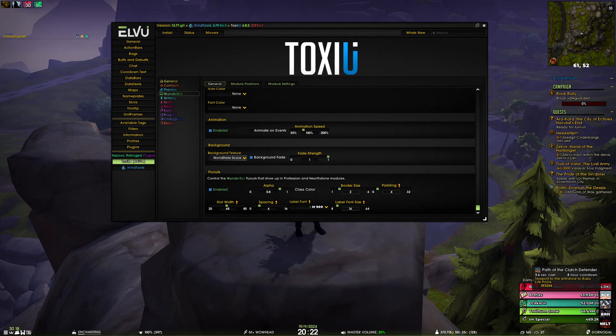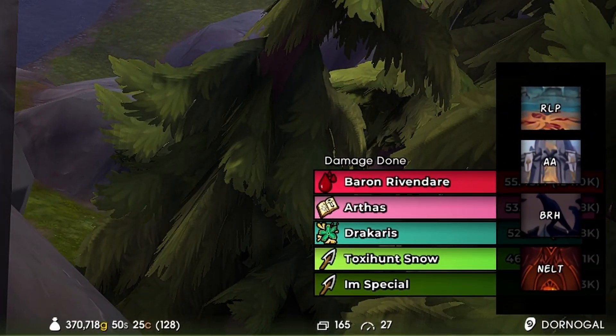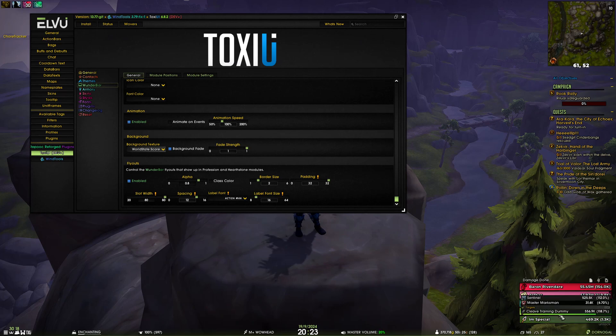Right now the padding is at four so it doesn't have a huge border, but you can go really crazy with it. For example, let's increase the slot width, increase the spacing to 12 between each icon, add a huge padding, and change the font to Action Man. Now if I open it you'll see we have a 32-pixel padding around the icons, 12-pixel spacing between them, and a label in the Action Man font. If I increase the font size you can clearly see the font has changed.